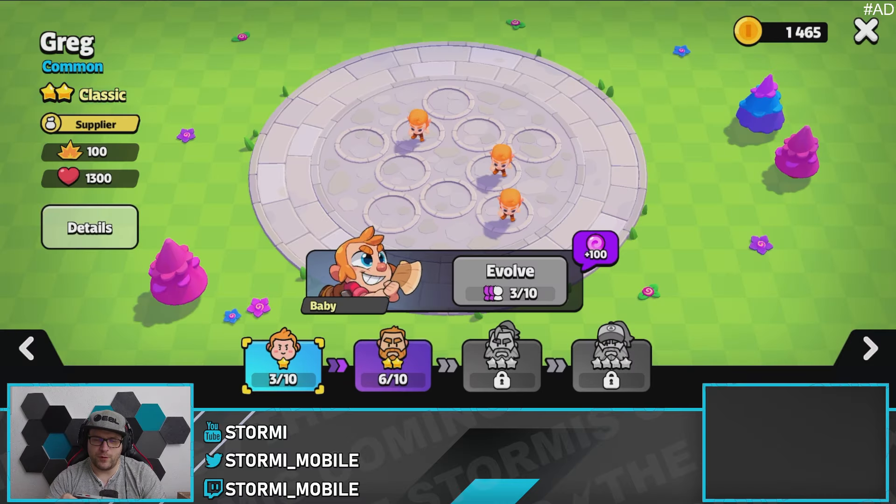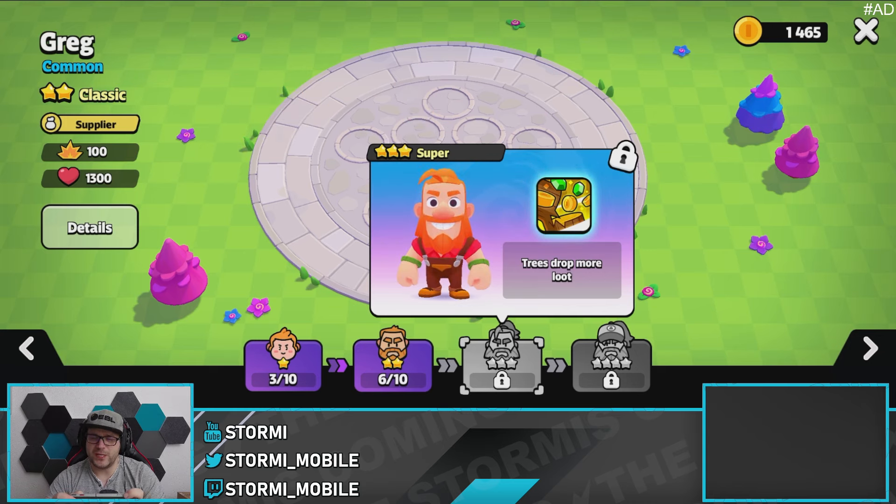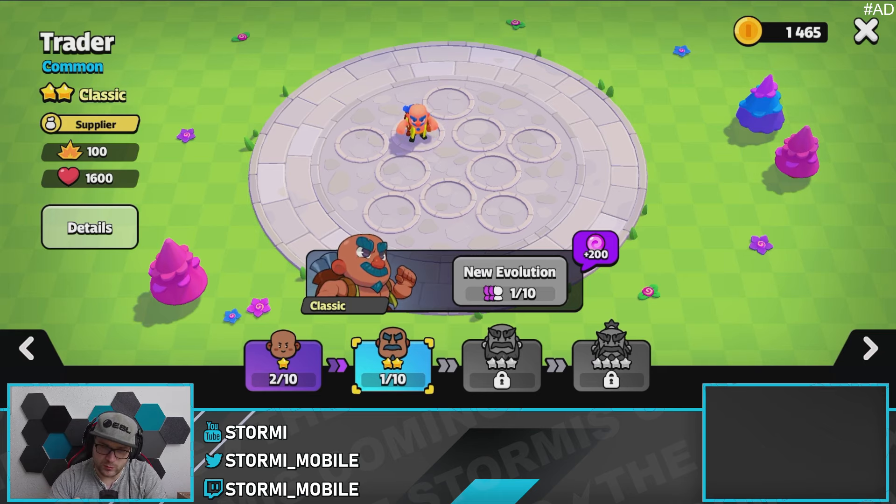On the super form he will get even more loot from the trees, which is really, really nice. Comparing him with his raw stats to the other supplier units, he has 100 damage and 1300 HP. The Trader has the same damage per second while having slightly more HP, so the Trader is the slightly tankier unit than Crack. But the use case is completely different.